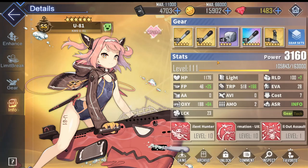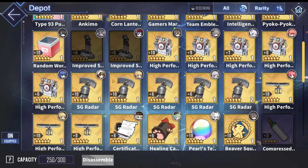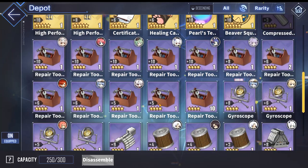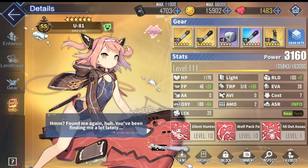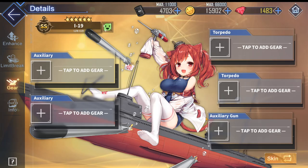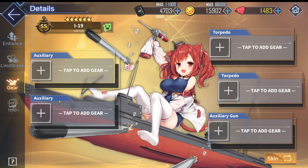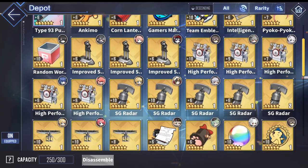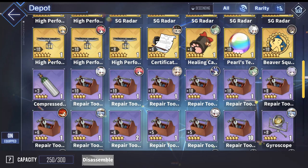Other less notable auxiliaries, if you don't have the Type 93 Pure Oxygen Torpedo or Improved Snorkel, include the Autoloader, which lets your submarine shoot a little faster. You can also use the purple Compressed Oxygen Cylinder, which is basically the worst purple version of the Improved Snorkel — but if you have it lying around, it's better than nothing.